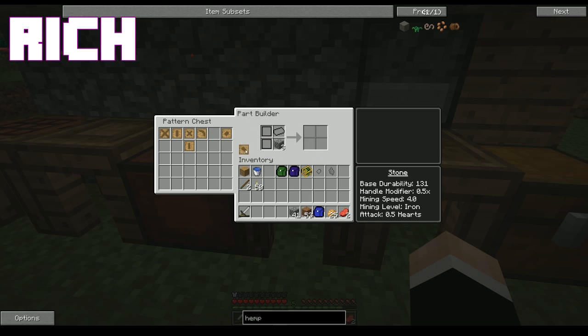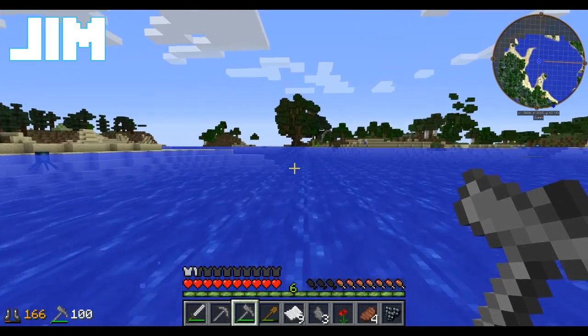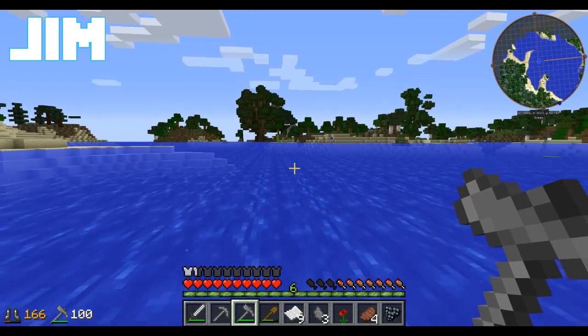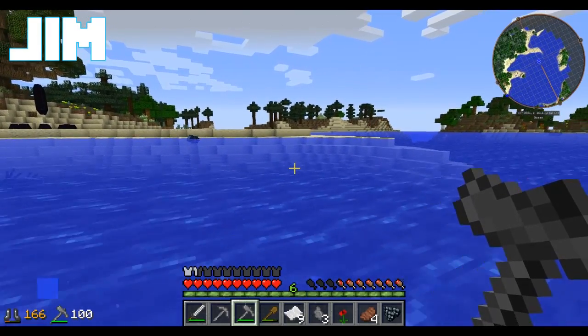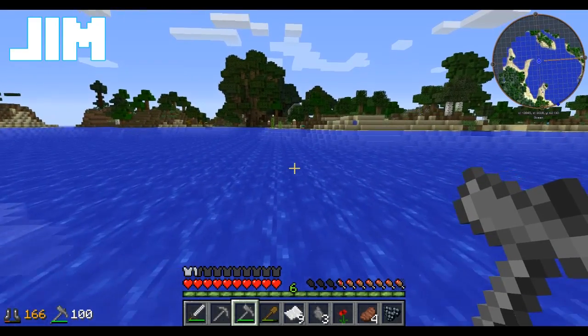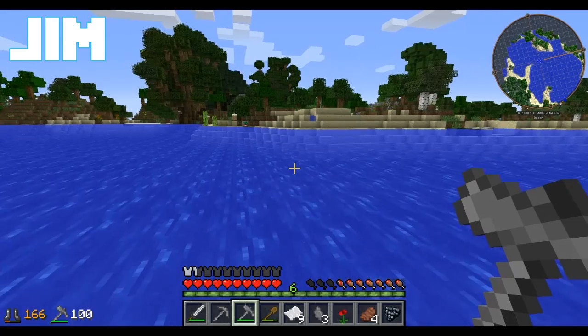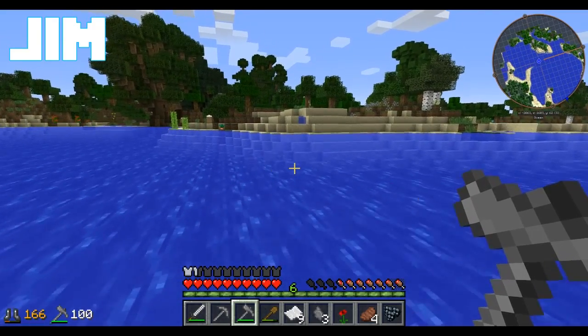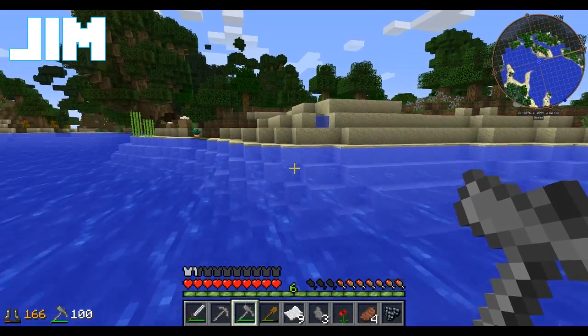I'm just swimming towards stuff in the distance — I should really go home. I'll have to do an expedition to find a desert. All I'm finding is more forest. The world is littered with trees. I haven't found any swamps, mountains, or grasslands. I just looked back through my map, and journeying to find this place, we never did find a desert. The word for world is forest.